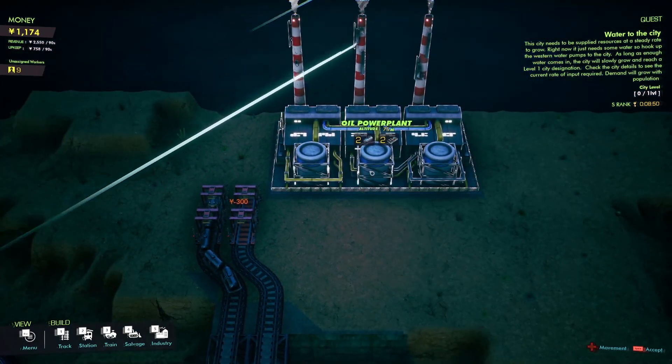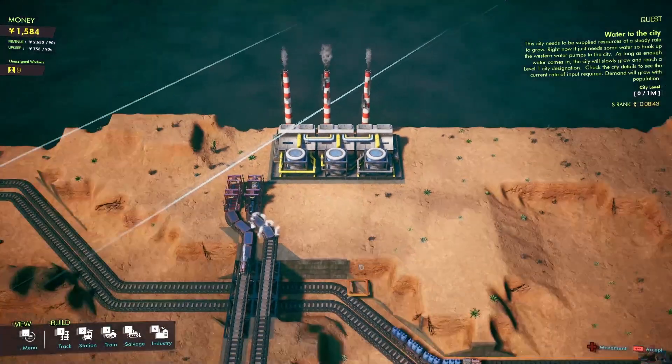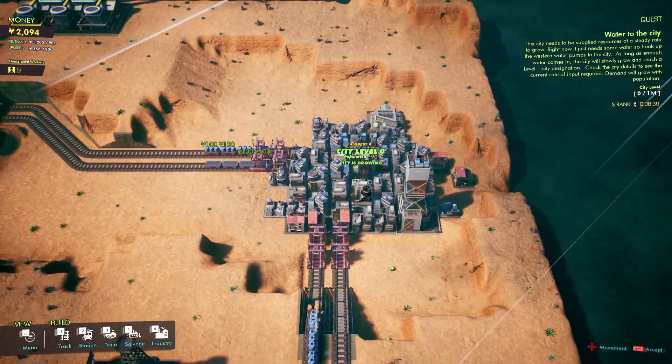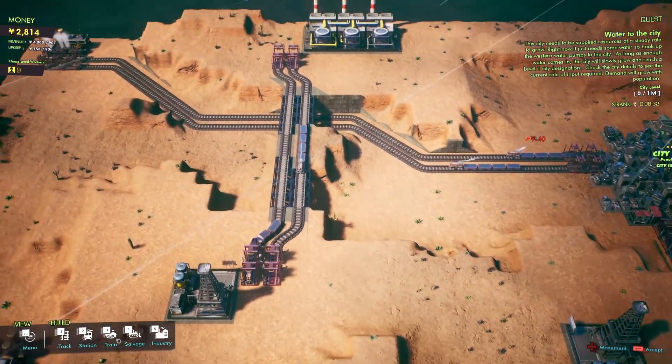More oil will be delivered here soon. Electricity is going out — energy output is increasing. The catalyst is inactive for neon gas, which is another thing we can use to increase production. The city is growing, but we need more — not enough growth. We need more.